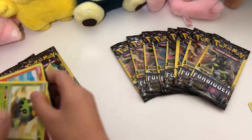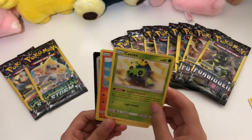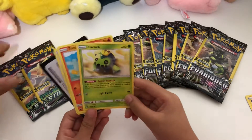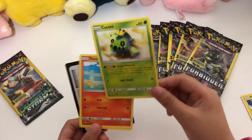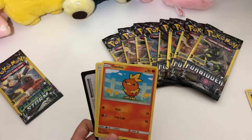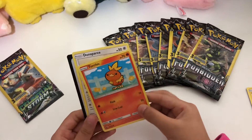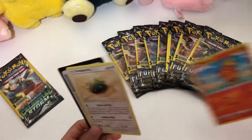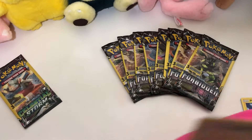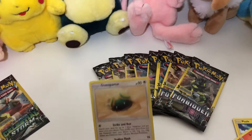Flip it over. There's a Cacnea — which is awesome. And Team Rocket, it looks good today. The next card is Torchic, it seems to have been a good day. And at the last we have a Dunsparce — it seems lazy today.